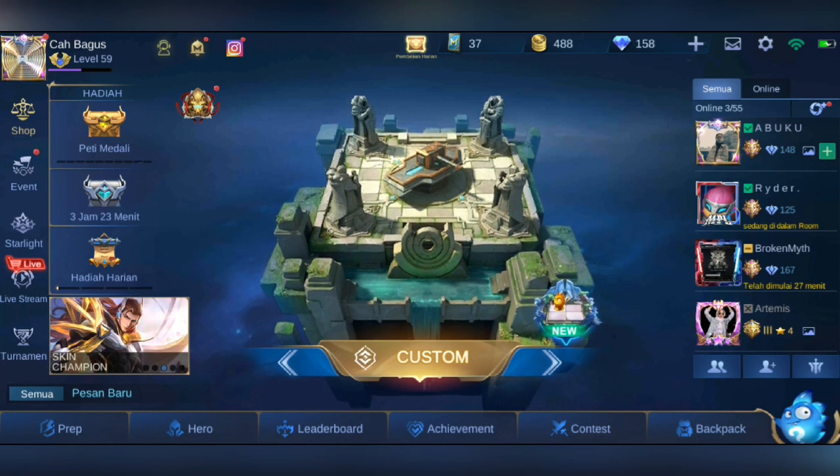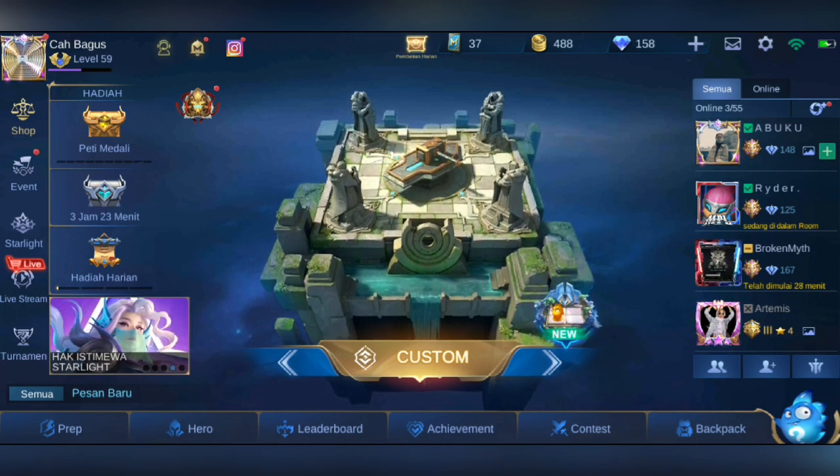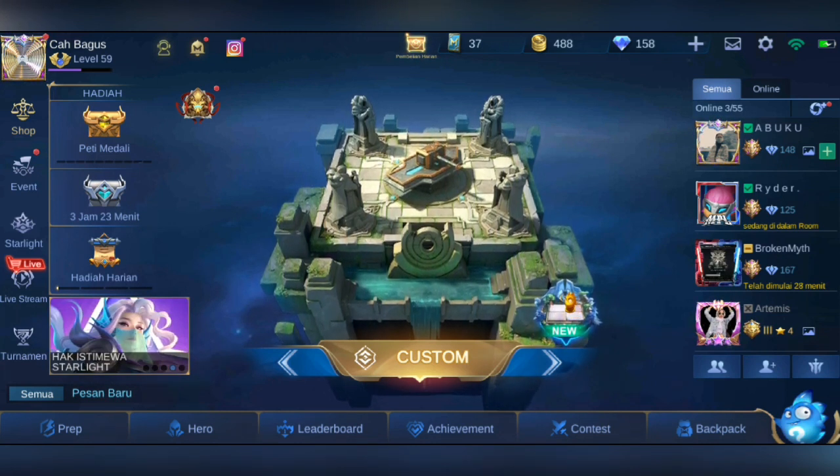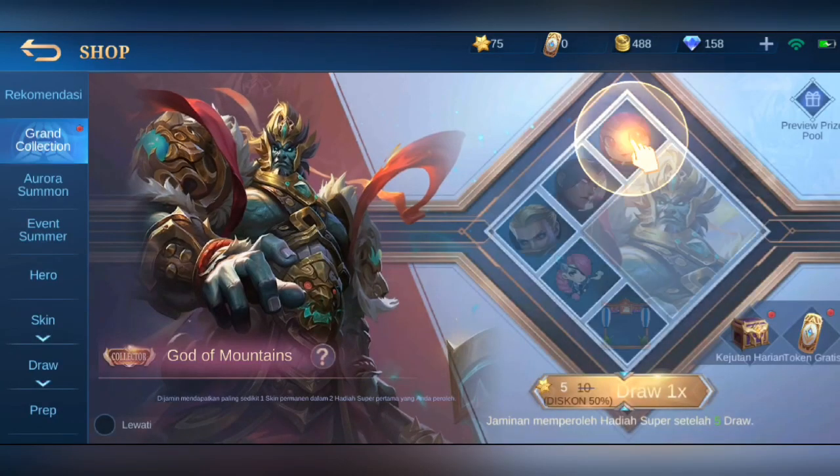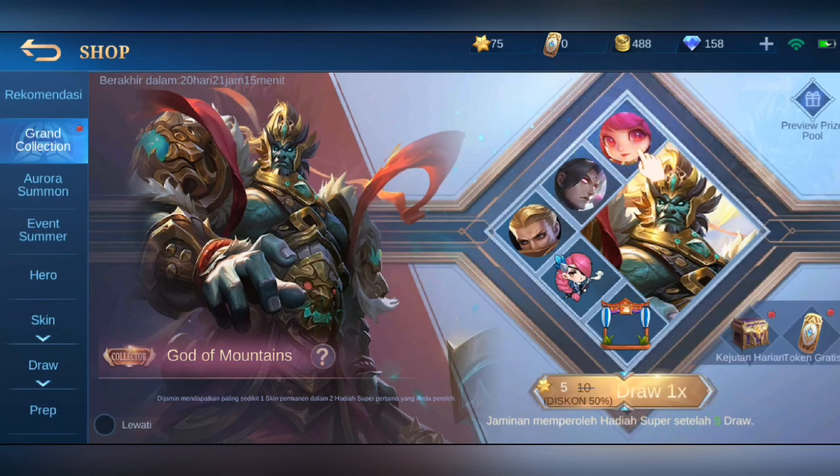Jadi setelah teman-teman masuk, nanti pilih aja yang ini — ada icon, ada tanda merah di sampingnya peti medali ini, kita klik aja. Ini skin collector God of Mountains.